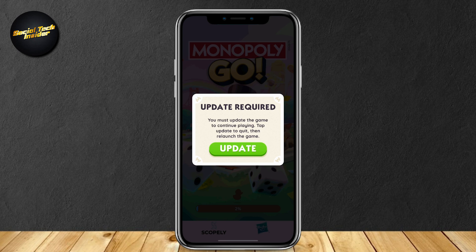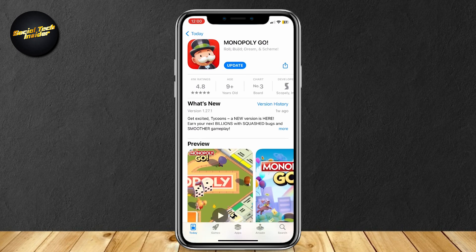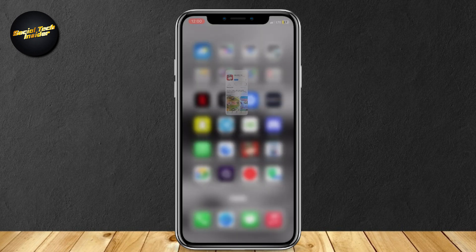Tap Update to quit, then relaunch the game. If you see this screen, you're going to want to tap on Update and then it will send you to the App Store where you can go ahead and tap on Update. If this doesn't work for you, or if it somehow doesn't show, then you're going to want to proceed to the next step.